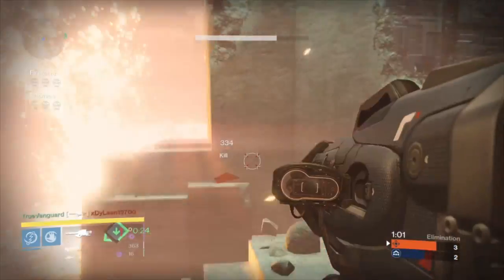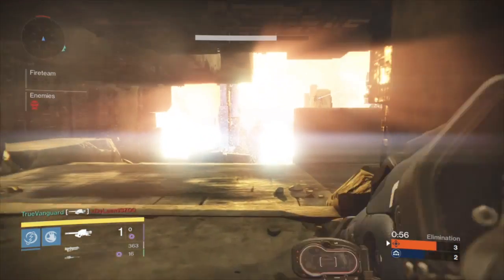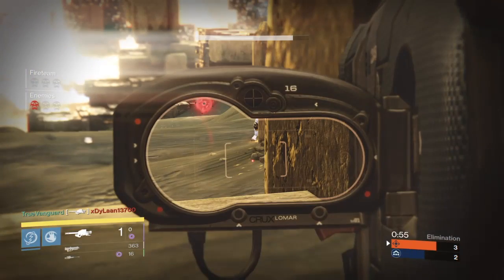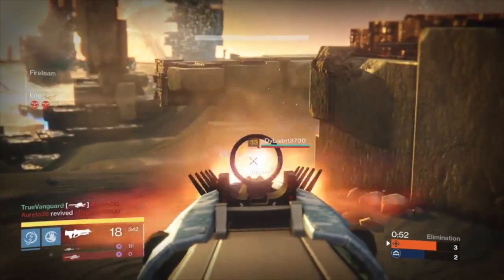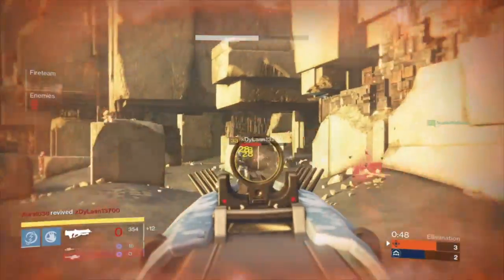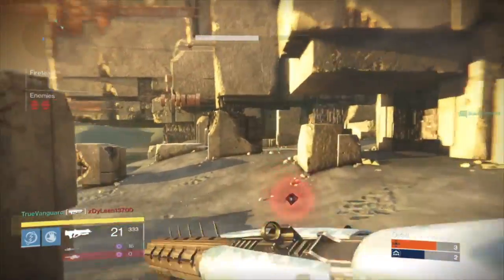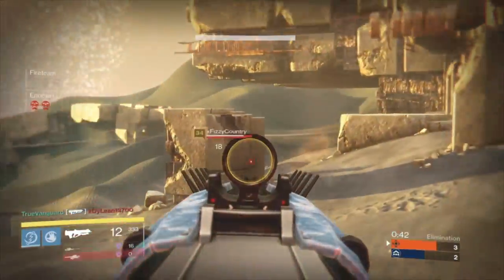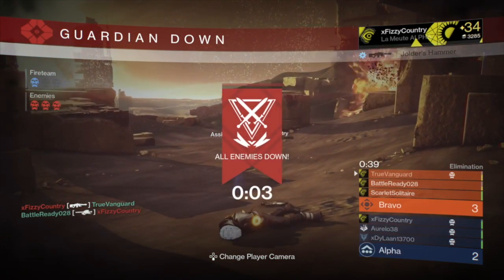One of the most important things that can help you win matches in the Trials of Osiris is knowing when to push an advantage and knowing when to play defensively. Here I know I have a rocket left, I want to go ahead and kill this guy even though he's going to revive his teammate. So I kill the one guy, I push the second because he's disoriented and doesn't know where my teammates are, and then we push the final guy. I know he has heavy and I might go down, but I just want to prime him for my teammates so that he's easier to kill.